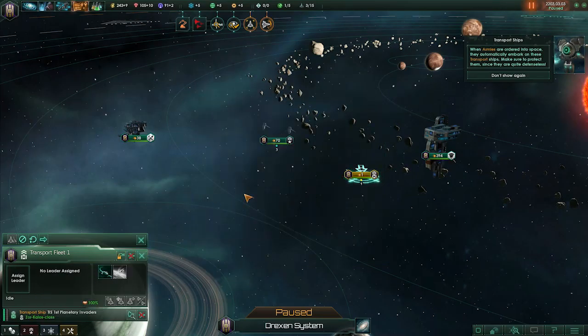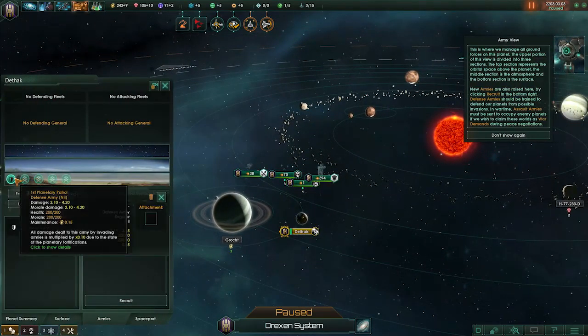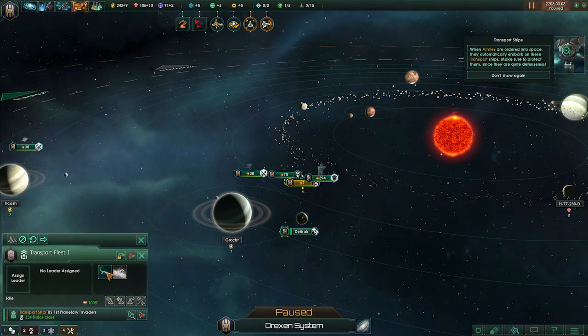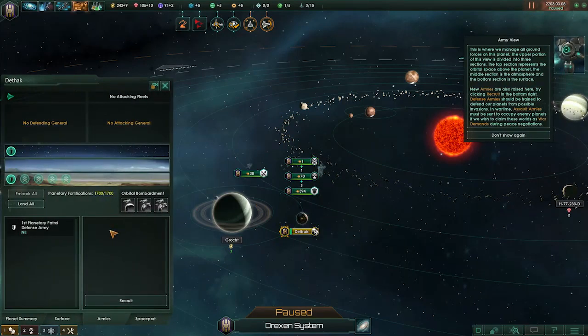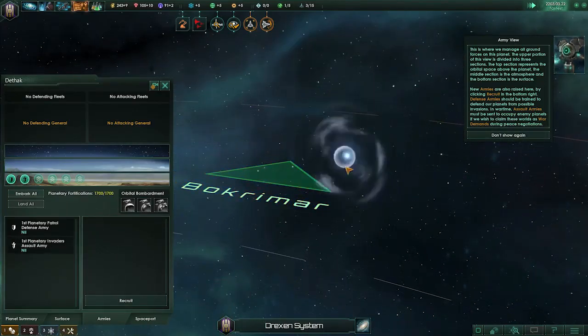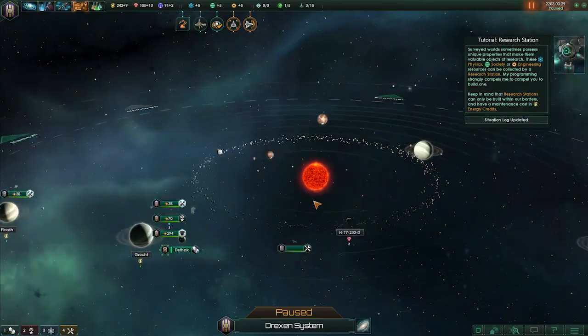Okay these are transport ships — I don't want those. Let's go back. How do I land them? Disband? Return — there you go. It's supposed to return to the planet. Land — there you go. What is this ship doing, is it just gonna stand there? All right, it left. That's good, it went away.